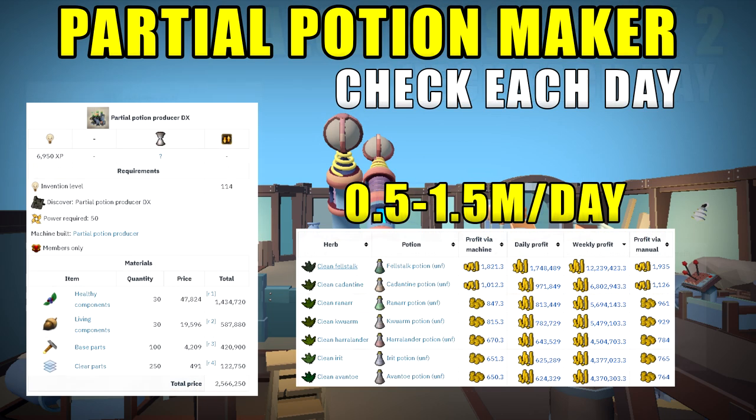Another invention machine is the Partial Potion Maker, which can get you approximately 500,000 GP per day using the calculator linked in the description. You create it in the Invention Guild — it requires level 114 Invention and is boostable. You add vials of water and clean herbs with whichever combination of potions gives the highest profit from the calculator. Test them out before committing: make a potion, see how much it sells for, and confirm the pricing is correct to yield the most GP.